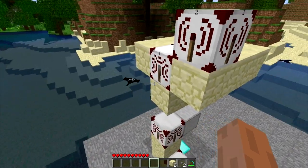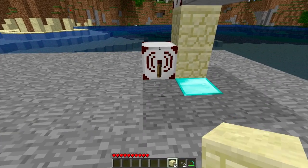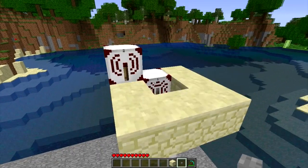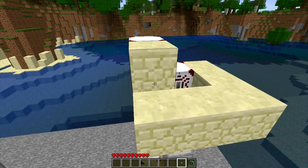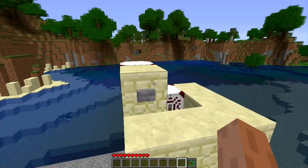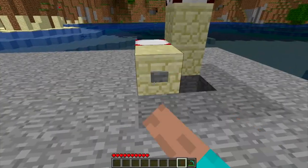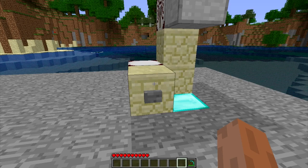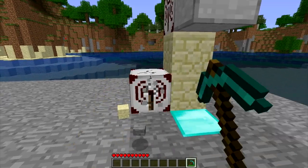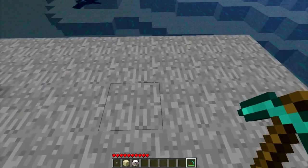We'll change the transmitter to frequency two for the second floor. Now you just want to place a button. Clicking the button will call the elevator. It doesn't really matter where the transmitter is placed — it's only important where the receivers are placed.